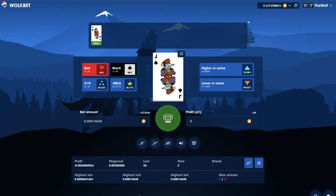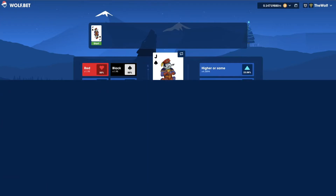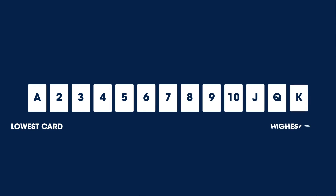There is something you have to keep in mind. Ace is the lowest card and King is the highest, and the order goes like Ace, 2, 3, 4, 5, 6, 7, 8, 9, 10, Jack, Queen, and King.